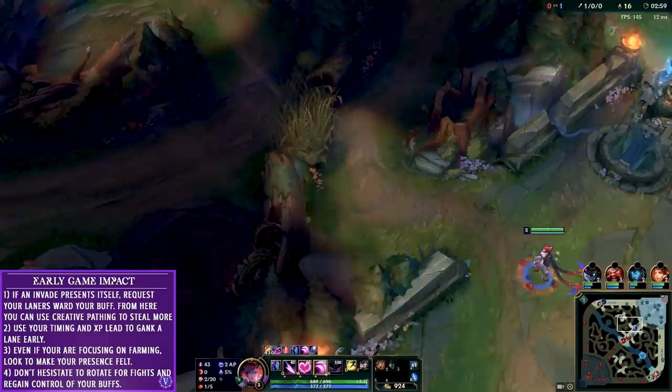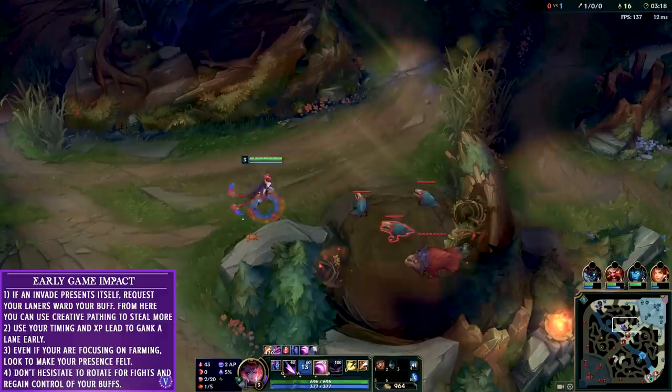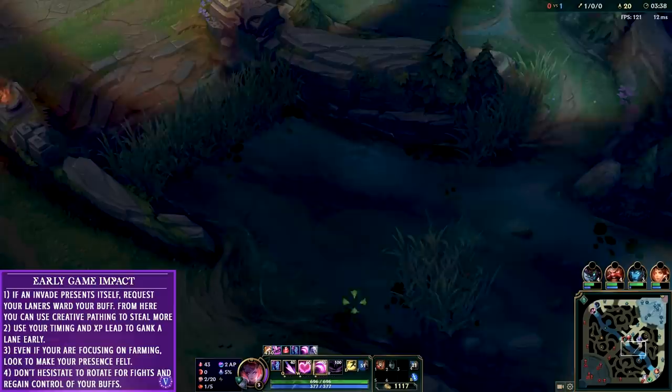Normally I would look to do a full clear with Evelyn just because it's really nice to rush level 6. Now that I have the benefit of taking his red buff and his raptors as well as my own, I do attempt a gank in the mid lane. However Viktor plays back - I watch his body language indicating that it is in fact warded, so I loop back around and flank from the back side of the mid lane.